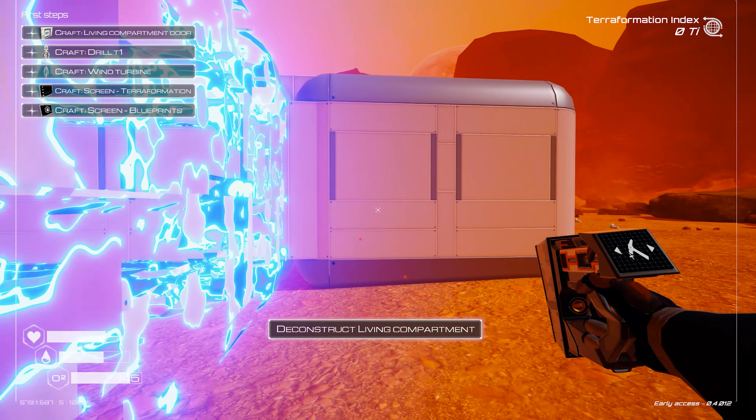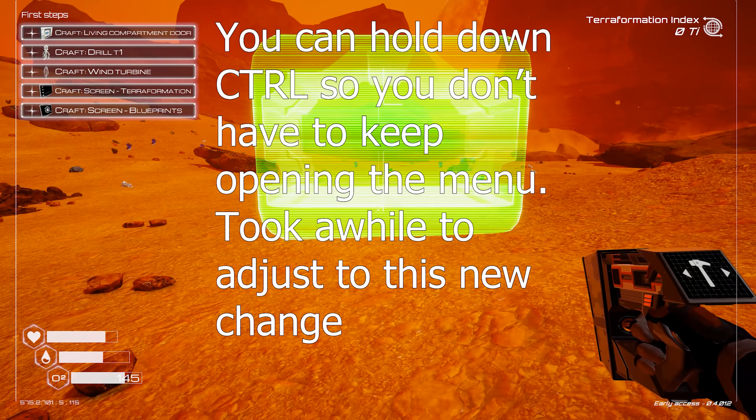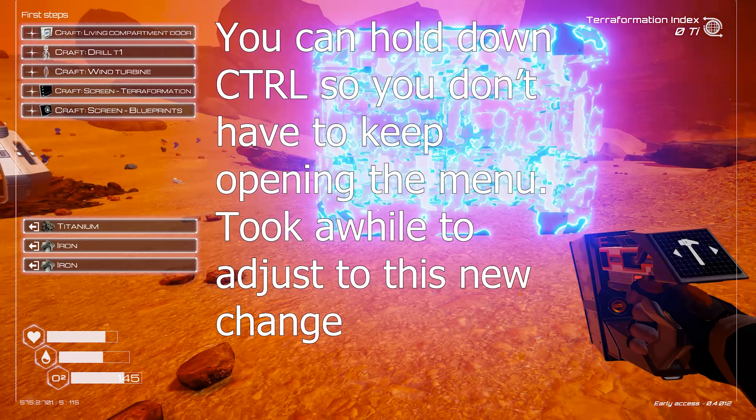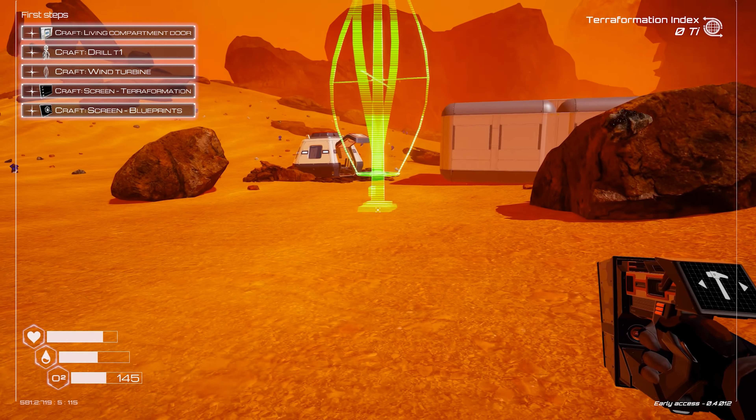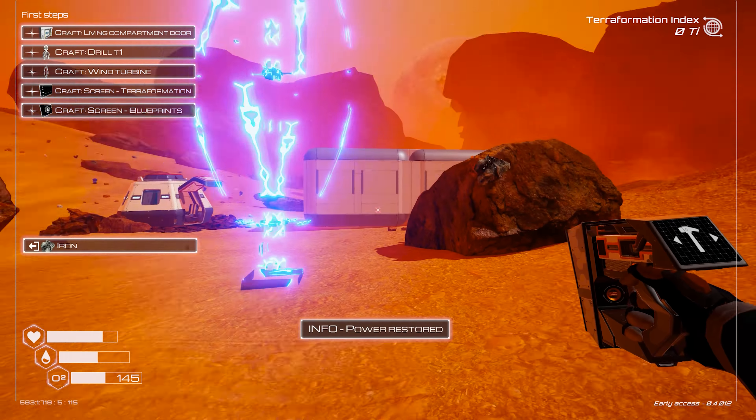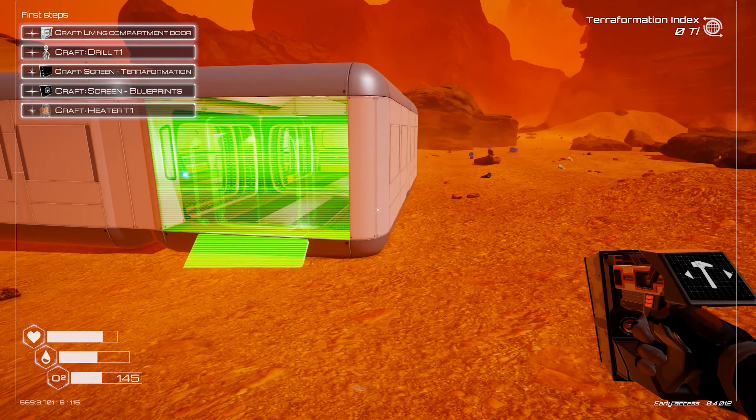Can't place that there. That's good — can just quickly deconstruct it. Place up a bit higher. Buildings don't need support in this — seems unrealistic but it makes sense why. Warning: low power. Oh that's right, got no power yet. Here we go — you don't need power to make the oxygen work.